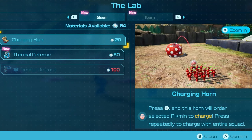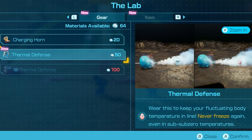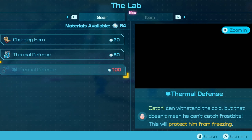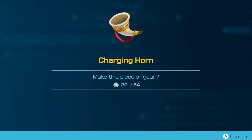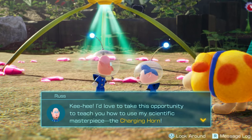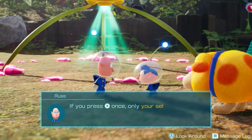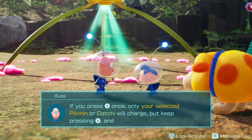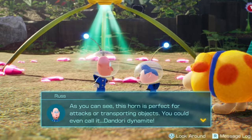We've got 64 raw materials. We can get a charging horn — which orders selected Pikmin to charge, and pressing repeatedly charges the entire squad — or thermal defense, which keeps your fluctuating body temperature in line so you never freeze again. We'll just start with the charging horn and save up for everything else. Just press X to blow the horn once and order your Pikmin to charge. Press X once for selected Pikmin to charge, keep pressing and the entire squad charges. This horn is perfect for attacks or transporting — you could even call it dandori dynamite.